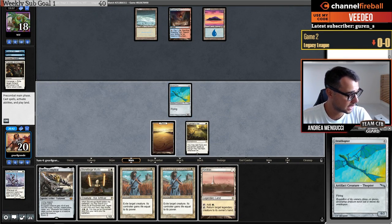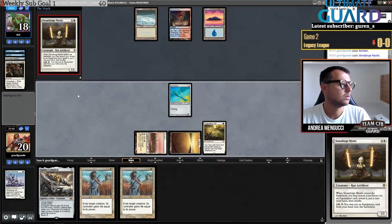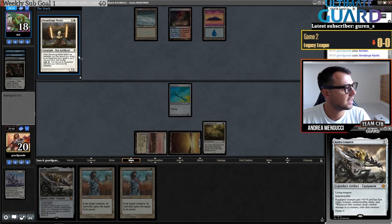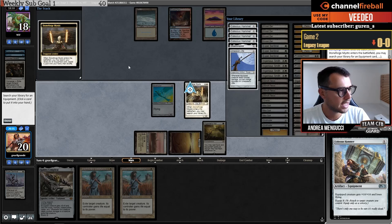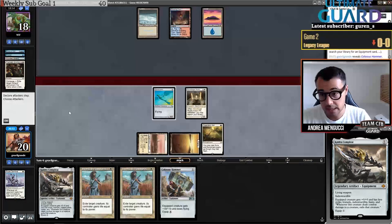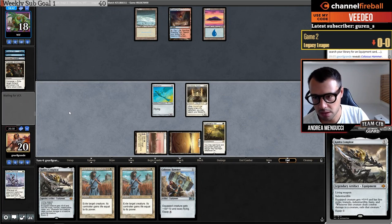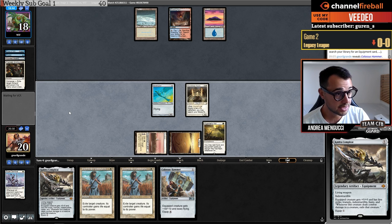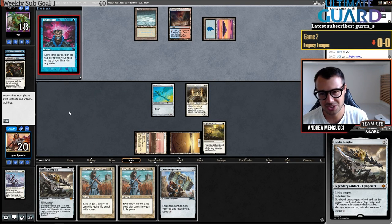I drew land — very nice. Let's go Stoneforge Mystic. The cool thing is if I take a Hammer here, the opponent will never kill the Stoneforge because I just have a Hammer in hand. Instead what I have is a Kaldra Compleat, so my opponent won't kill the Stoneforge and then I'll just play Kaldra Compleat — that's a big deal. I lost in the top eight to a four-color deck with Minsc — that deck won the event.